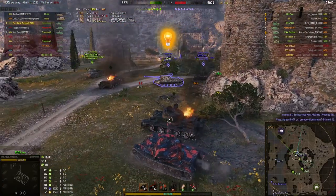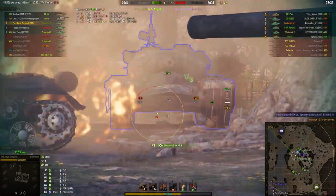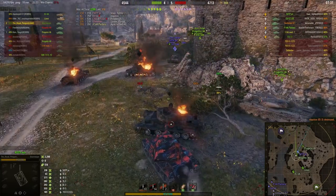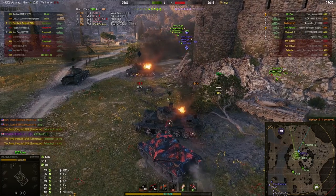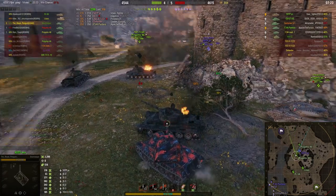Like the T-49, you hit these guys with an ambush at close range. He goes for the lower plate and gets another one, but now he's got to reload so he has to stay behind cover. Meanwhile the 50TP looks like he's actually getting rammed or hit from behind by the Progetto 46.